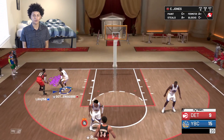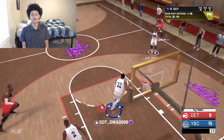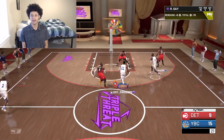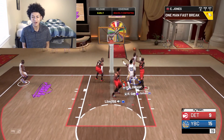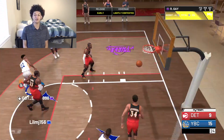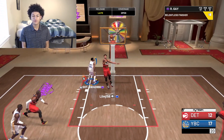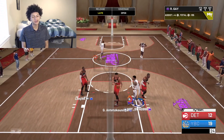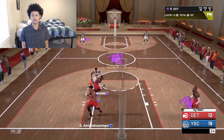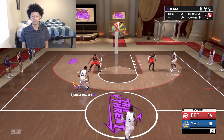We're putting in work. Let's lock up — a stop and a score is what I want. Excellent defense, great steal by Rudy Gay. Now we're out and running. Give me a contact slam — oh, he got blocked, good defense. Give it back to Rudy Gay for a nice mid-range and he does not miss. Rudy Gay attacking the middle — nice layup, great finish over Giannis.